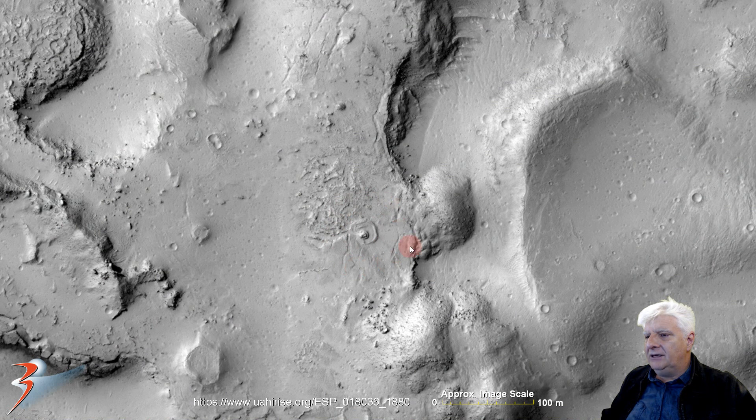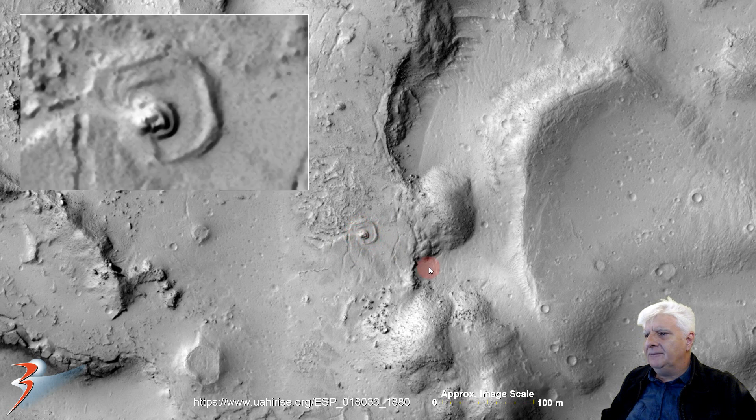Right there in the middle of the screen you can see this rectangular outline with rounded corners. Each side of this feature is about 30 meters in length. And then inside we've got a strange anomaly as well, so let's zoom in and check that out.